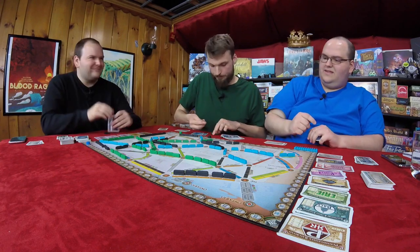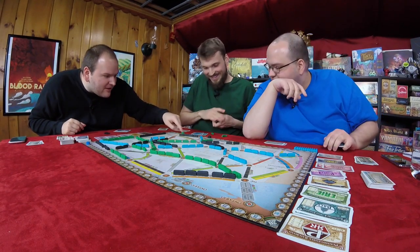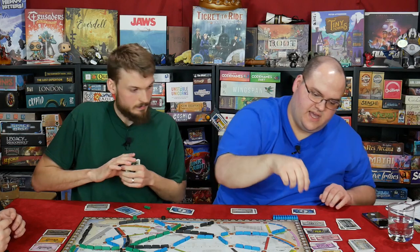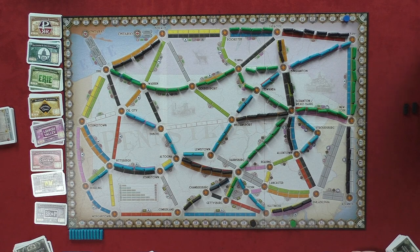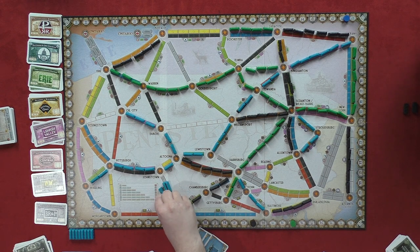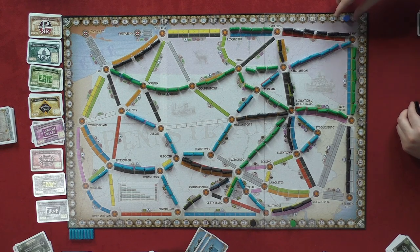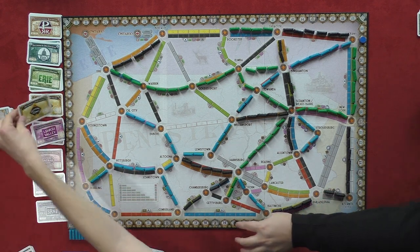I hate this game. Alright, so three is — which stock did you take? I have PA, New York Central, and Erie. Three blue, let's go here. I get four points for three. I'm gonna play two yellow to use my last two trains. I'm gonna go here and take the Reading Lines, please.